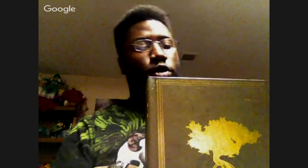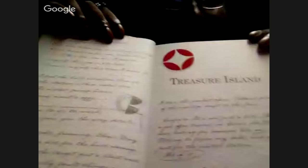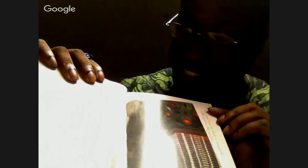Now, for the next thing that's in this box that's nicely preserved is this book. They said this is Cayde-6's journal. Inside this journal there's actual pages — let me take you through the pages a little bit. There's a Treasure Island reference. Somebody's freeze-framing like 'hold up, you didn't stay on this page long enough.' Oh, there's a nice little picture right here of some hundreds of armor. That looks sick — I like how they did that.